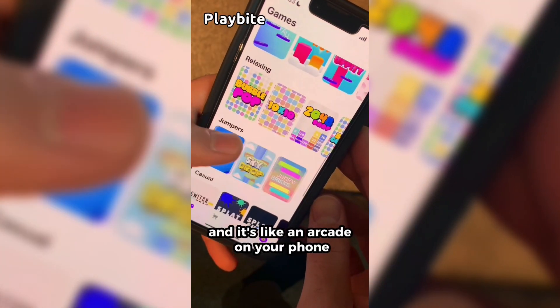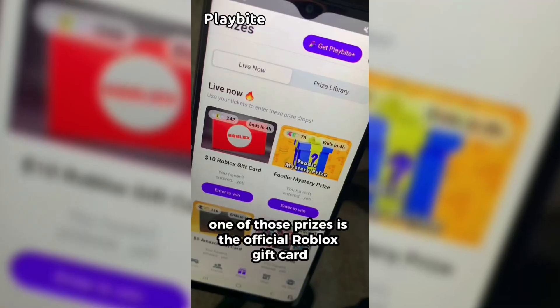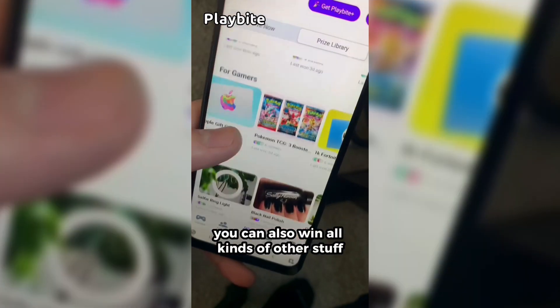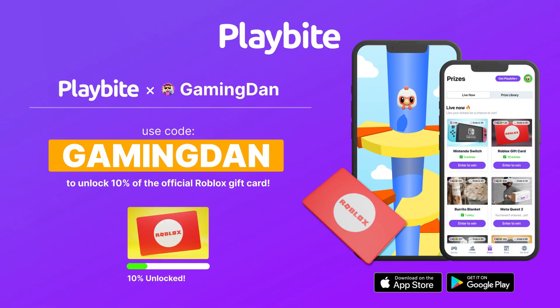But if you are ever in need of Robux, go ahead and download this app called Playbyte. It's like an arcade on your phone. You guys can play fun games in a single app and win prizes for playing these games. One of those prizes is the official Roblox gift card. You can also win all kinds of other stuff from electronics to snacks to cool fidget toys. Go and download Playbyte today, linked down below, and also use code GAMINGDAN. By doing so, you'll be 10% of the way there to earning your first $10 Robux gift card.